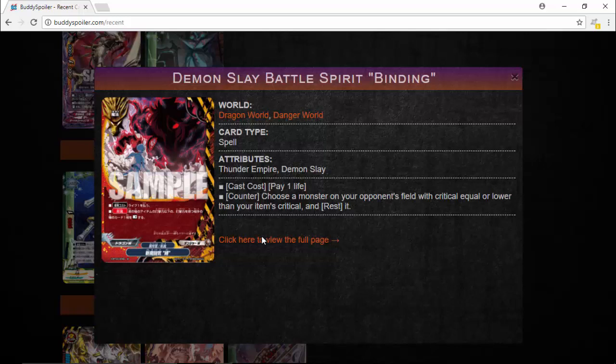You start with 11 life. You can choose a monster on your opponent's field with critical equal to or lower than your item's critical, and rest it. The only problem with this card is that usually your item's critical is only going to be high during your turn, maybe from Globs or something with Dragocross. Otherwise this card can only rest lower-crit monsters. For example, Dragoroyale and Dragocross — which is the double rare in the set and Gauss's signature item — it's only got 2 crits, so you can only rest monsters with critical 2 or lower, and you can't rest items. But it's still nice to see Thunder Empire and Danger World getting this.